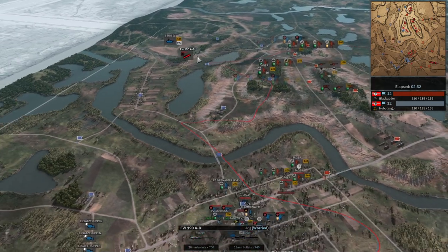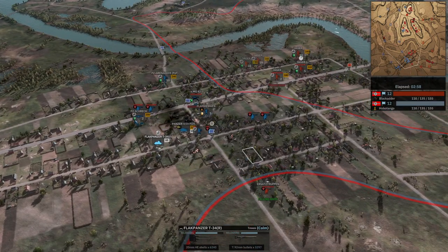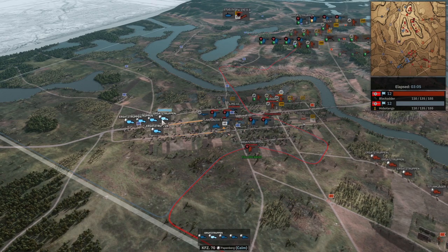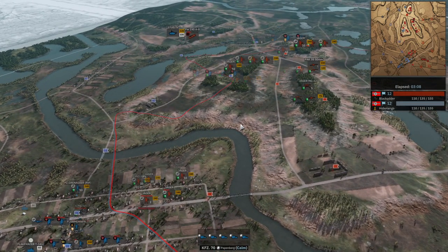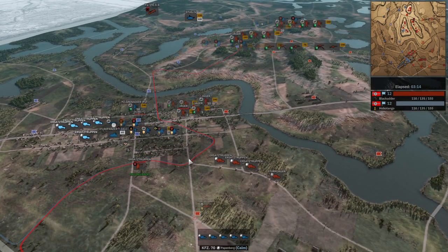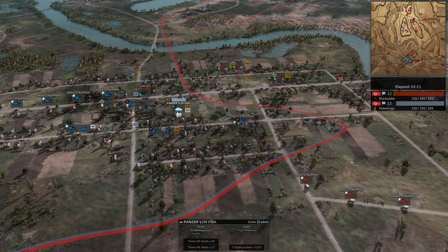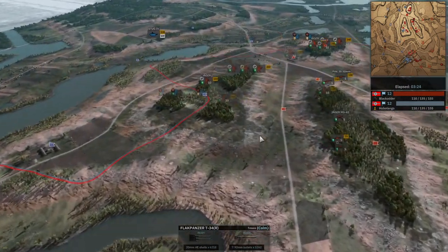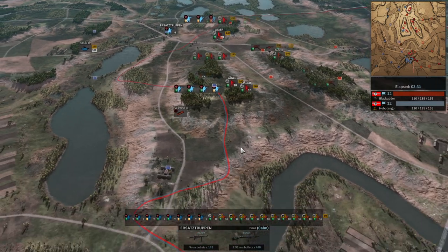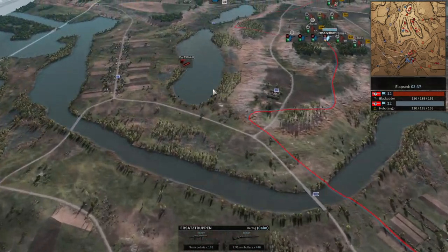He's bringing the Focke-Wulf 190, but I do have anti-air — good anti-air defense here. I'm advancing as much as I can with one, two, three, four, five reinforcements coming in. He's bringing Ersatz Truppen, so this is going to be easy for me to defend because I have veterancy, flamers, machine gun, tanks, Flak Panzer. He's not going to attack here — unfortunately for him, he could have just swarmed me completely, but he doesn't know that. Flak Panzer doing some damage on the Focke-Wulf.